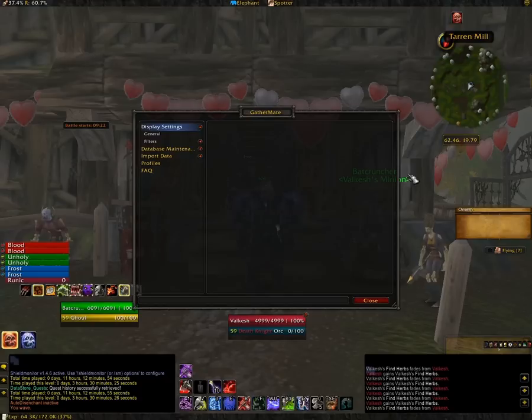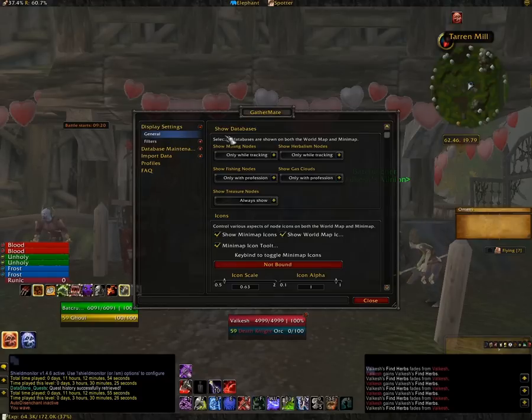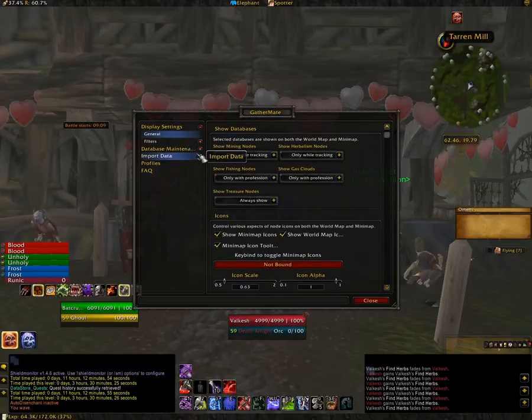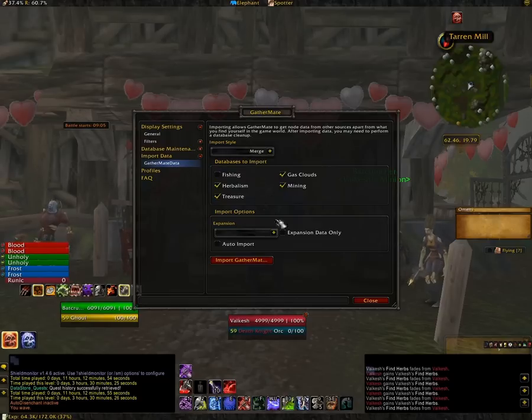The add-ons you're going to need — first of all is GatherMate. This will populate your map with all of the ores that are in every zone. Download GatherMate and GatherMate data. We're looking here right now at GatherMate, and you can set a whole bunch of options. I set it to track only, so it only shows the nodes when you're tracking that particular profession. And the first time you load it, you have to click on import GatherMate data.